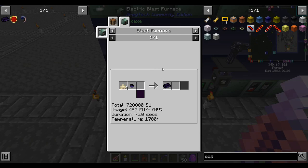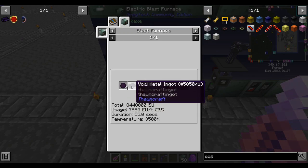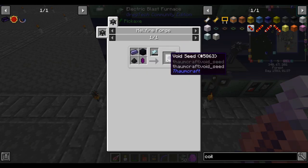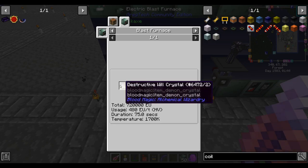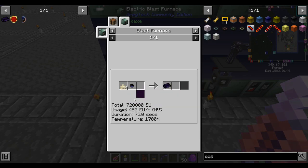No sense stressing over how to make dark matter go faster when making void matter is going to take an entire episode's worth of stuff. Turning the void seed into actual void metal requires destructive will crystals, and this is going to require a fair bit of blood magic.